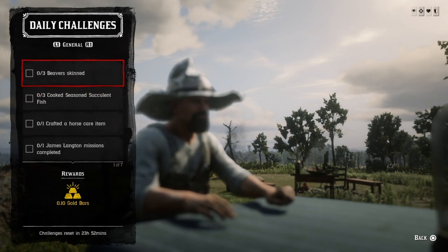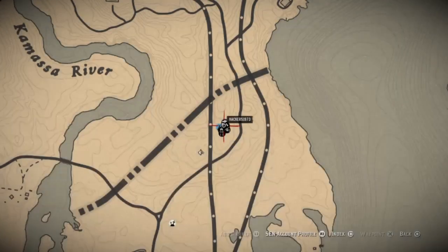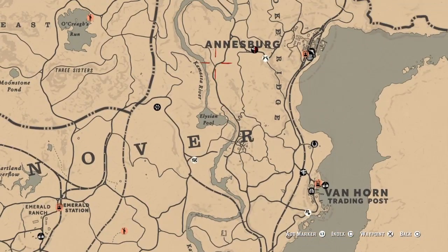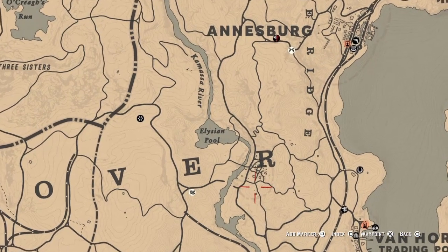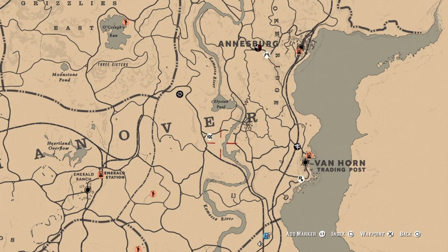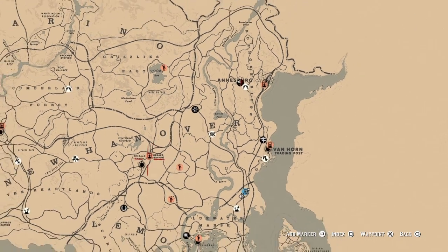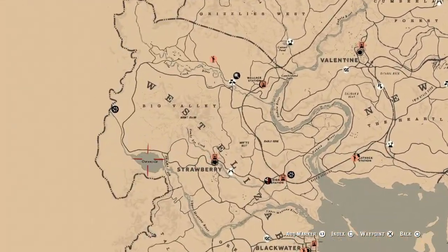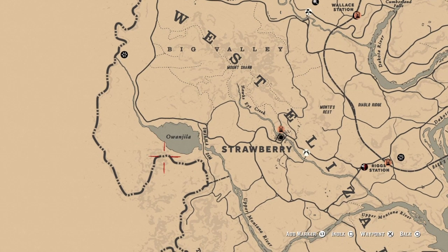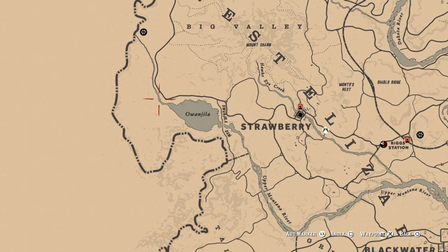Three beaver skins — we need to find some beavers. I'll show you the locations. You can find some over here at Butcher's Creek, right in this area. You can also find them over at Lake Owing Jill — I think that's your best spot. Get your three beavers and that challenge will be completed.